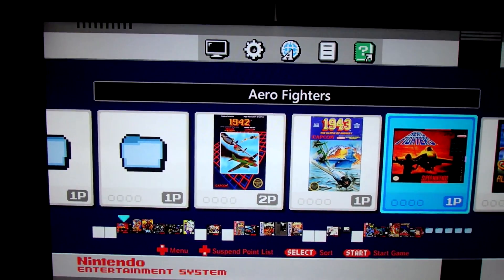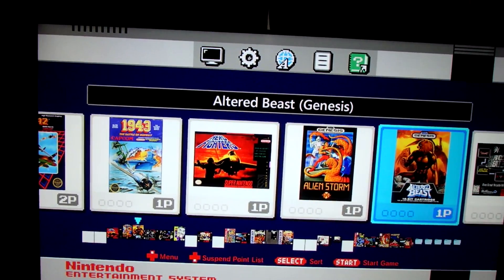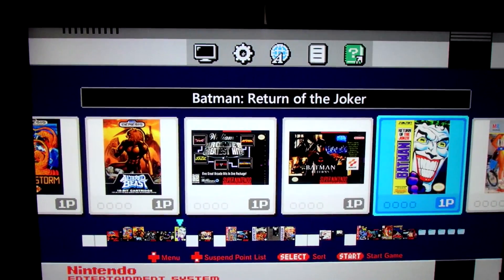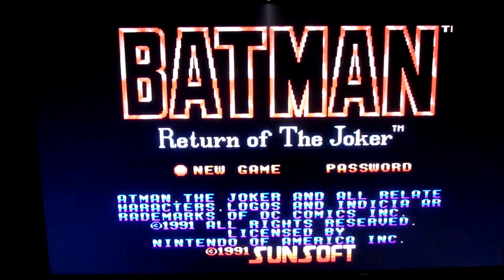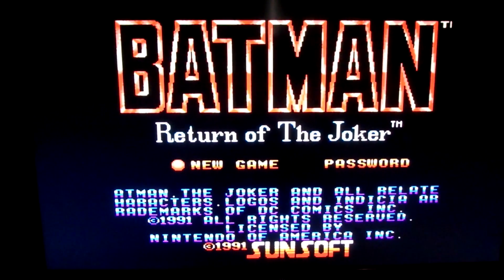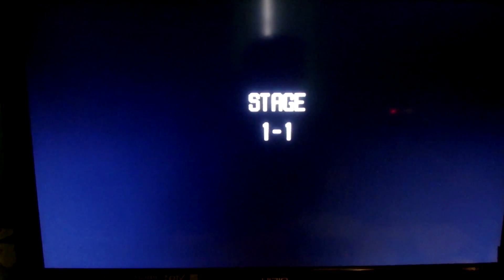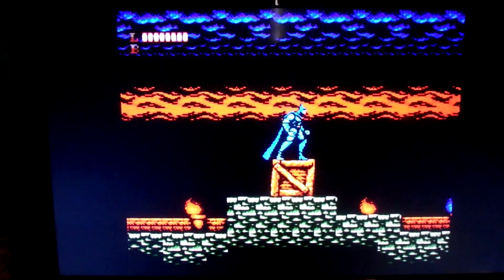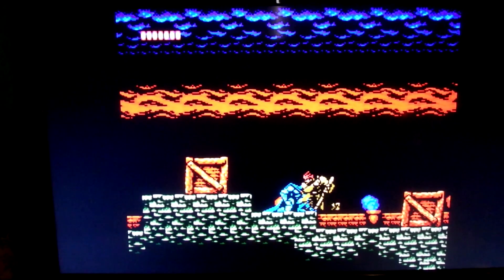Today I'm going to do something different because I really can't show you compression — you're just going to have to take my word for it that these games are compressed like I showed in the previous part. I'm going to show you games that weren't supposed to run on here, like Batman: Return of the Joker. This is showing proof of concept that they're using the NESTopia emulator via RetroArch. It does work fine — looks beautiful, plays wonderful.